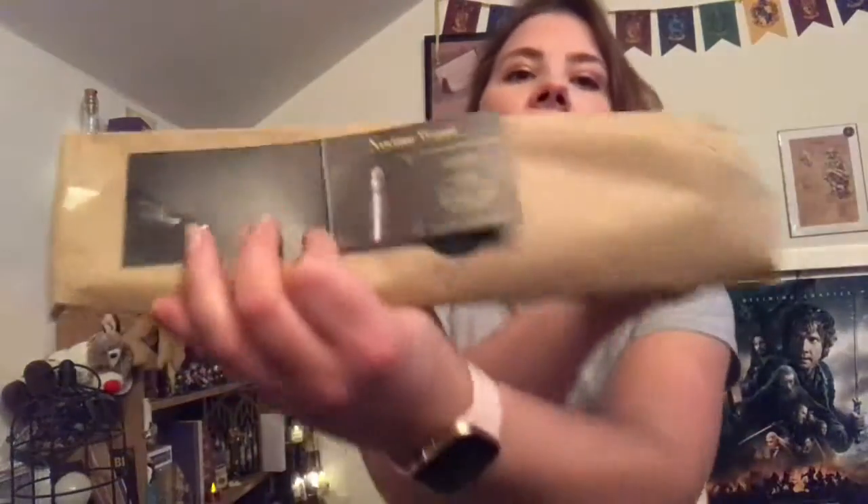We have a wand — I wasn't expecting a wand! It's a Noble Wands wand. It is the Noctua wand, length 13 and a half inches, core is a snowy owl feather, and wood type is black walnut. I'm glad we're still getting wands even though they've got the new subscription wand box now. By the little picture card it looks like there's an owl on it.